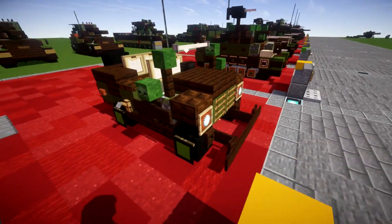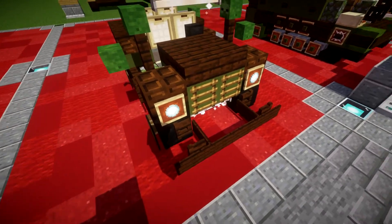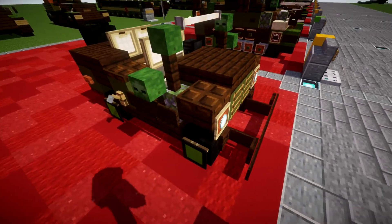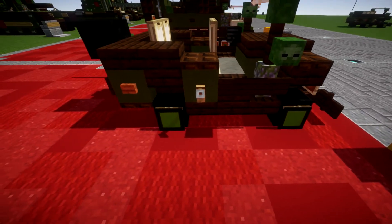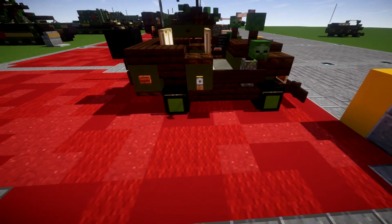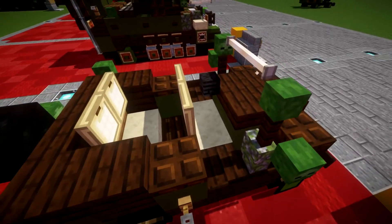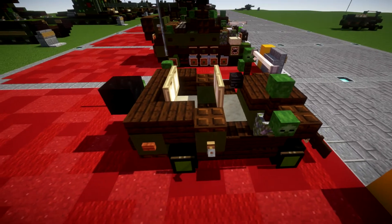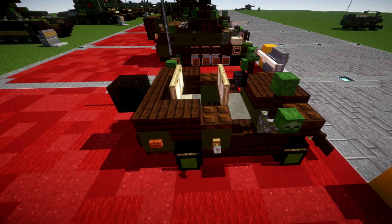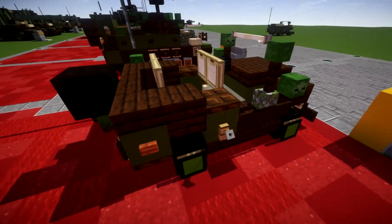Starting off, we have the iconic front of the vehicle — the headlights, the grille, and the large front bumper that sticks out the front. We have the wheels using a nice technique with banners, which works pretty well for what we're trying to show here. There's also a little bit of interior — the seats — though there's not really much going on with the interior just due to the size of the vehicle.